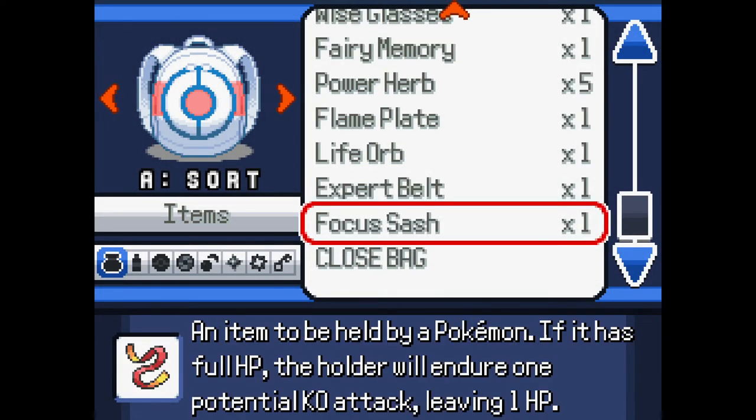Come over to your bag and you'll see you have the Focus Sash and any other item that you had before. I will list every available item in the description from every team that you can get, including the berries if you're interested in that as well. Thanks for watching.